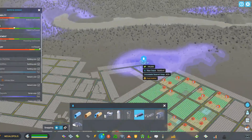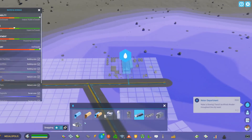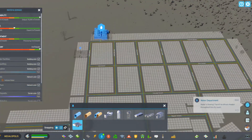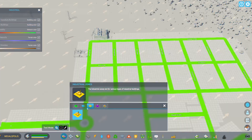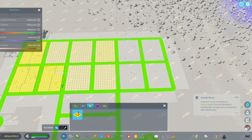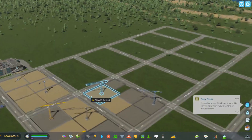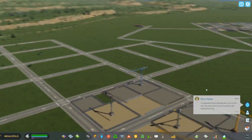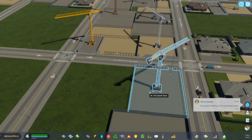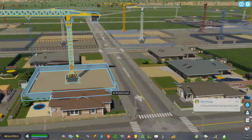They also want water. A cool thing about this game is we have groundwater, so I can just add a pumping station to get our water from the ground. Then I add a sewage treatment plant. Since that's sewage, I'm going to put my industrial zone over here. Those little arrows show the direction the wind is blowing, so you want to make sure factories are placed so the wind won't blow pollution toward your residents — that could cause health problems and unhappiness.